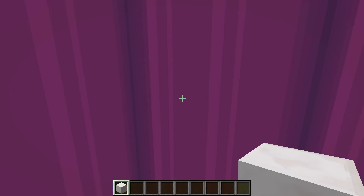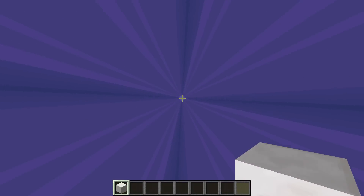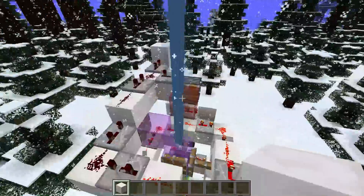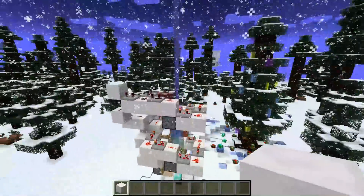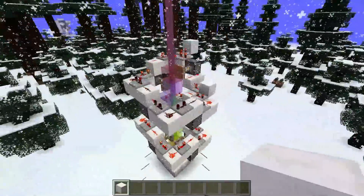This is quite weird. If we look up there's nothing, but if we look down it feels like I'm on drugs — but I'm not, of course. This is just the disco beacon machine and it's a quite nice design that is quite useless to be honest, but it's nice to look at.